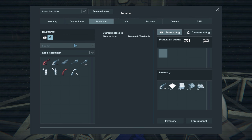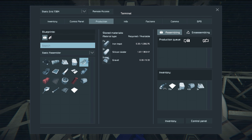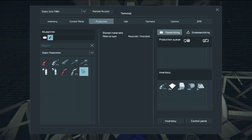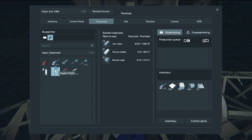The first thing we're going to do is look into possibly upgrading our tools because our tools aren't the greatest here. I'm going to go into production under blueprints and click on the tools button to see what upgraded tools we can do. We can do an enhanced welder, enhanced drill, and an enhanced grinder — but we already have an enhanced grinder from the last episode. So I'm just gonna make the enhanced drill and enhanced welder — hopefully we have enough materials for all of that.